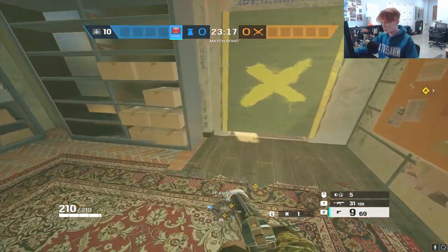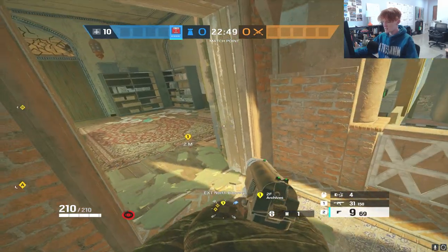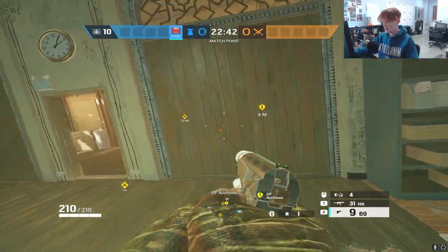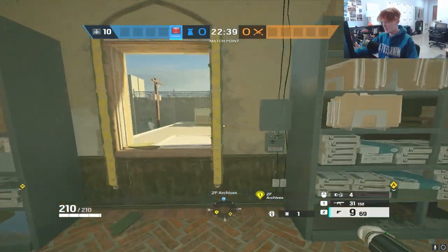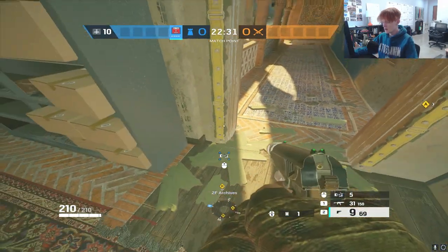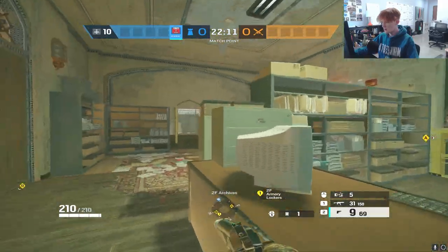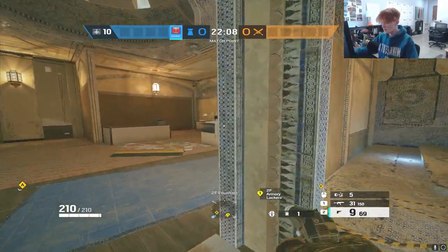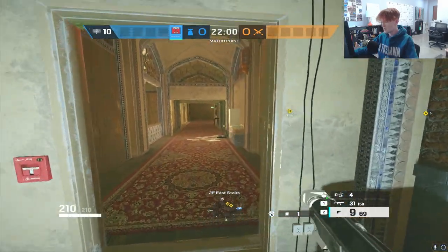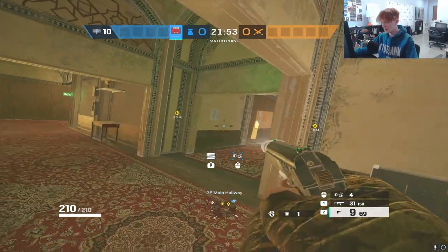For some doorways, attackers can shoot the trap from a window, so avoid those. But for other doorways where attackers would have to expose themselves to multiple walls and angles just to shoot the trap, it's worth placing one. When attackers are pushing east into office, they're exposed to multiple walls, stairs, and swing angles — the last thing they're worrying about is a Kapkan trap on an unexpected archway. On the CC push side, you can put one so when they swing that door, they walk right into it.